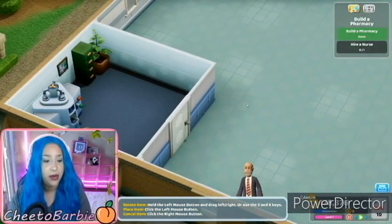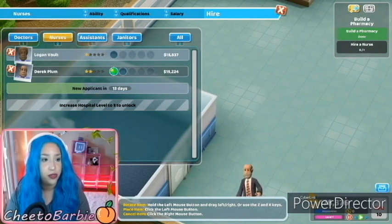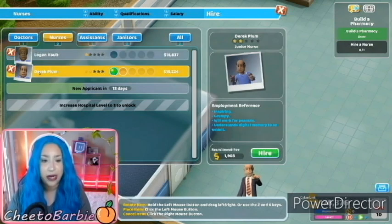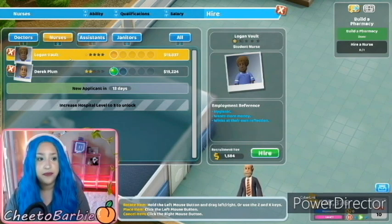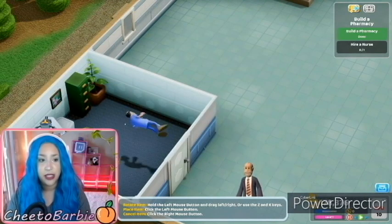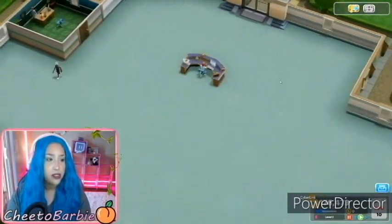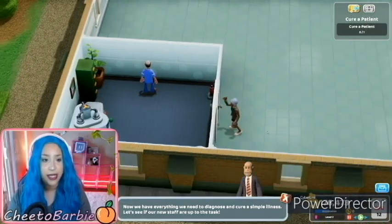Now our room's been built but we have to hire a nurse. Let's see what nurse we can hire for this room. Logan Vault. How about Derek Plum? Inspiring, grumpy, will work for peanuts, understands digital memory to an extent. Logan wants more money. Let's do Derek. Okay, now let's push play. So they should go to the pharmacist. Let's see if Sally goes.